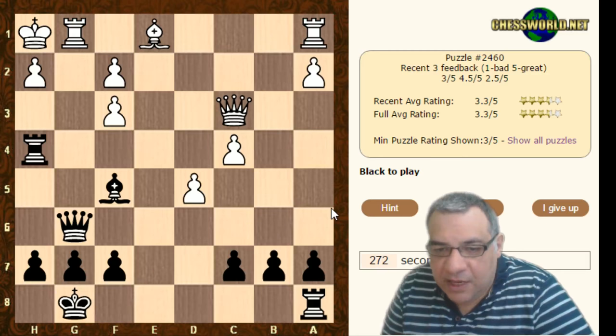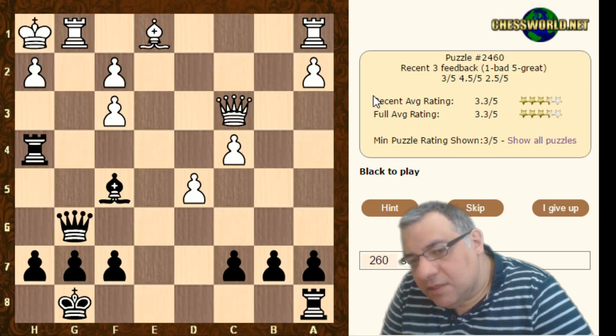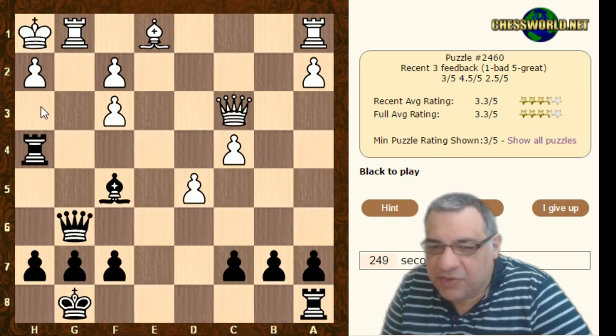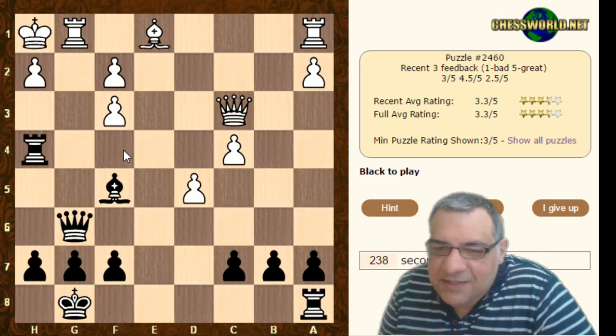I'm going to play it in five seconds, just checking as well - it's not entirely clear actually. It takes - let's have a look without actually playing it. Takes check, King g2, Queen h3 - but what if King g3, and Queen h3, King f4, and then what? So actually does that change what the solution could be here?